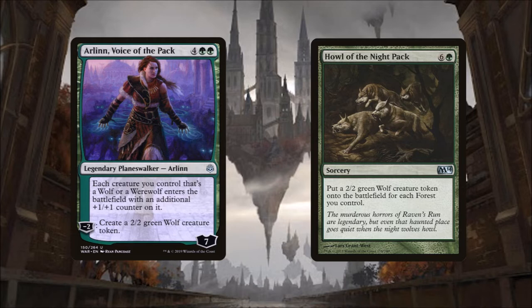Her signature spell is Howl of the Night Pack. It costs 6 and a green, and we get to put a 2/2 green wolf creature token onto the battlefield for each forest we control. With Arlen's static ability they are going to enter play with +1/+1 counters on them. Our signature spell is how we are going to get the most puppies into play. We will take advantage of green ramp to play this as early and as often as we possibly can in order to boost the pack's numbers each time.